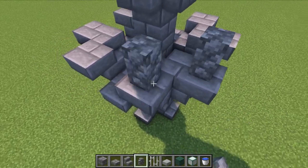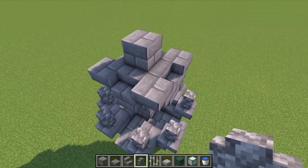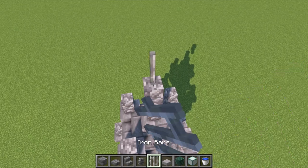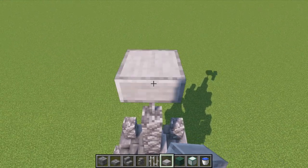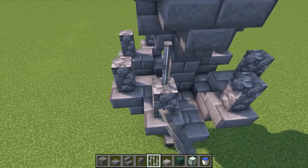Place cobblestone walls on all four corners. On top, place one on the upside-down stairs and two in the middle block. Then put an iron bar on top of that with a smooth stone slab on top. Add iron bars on top of all your cobblestone walls going down.